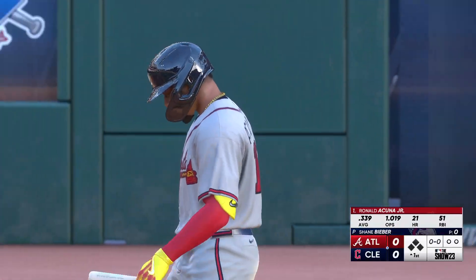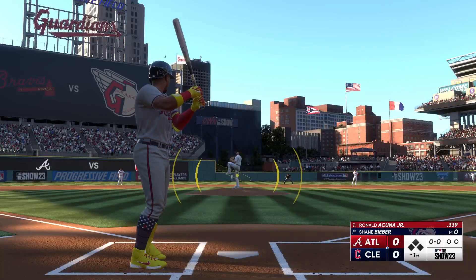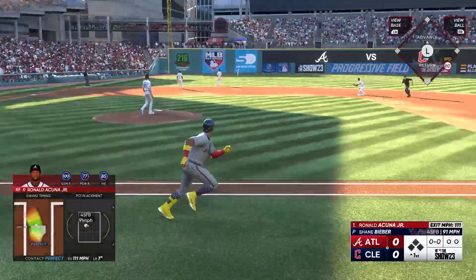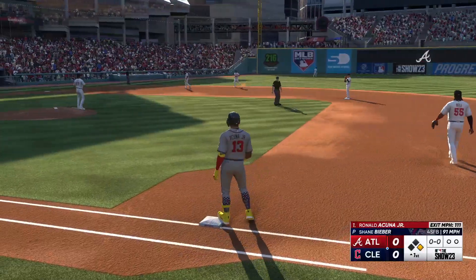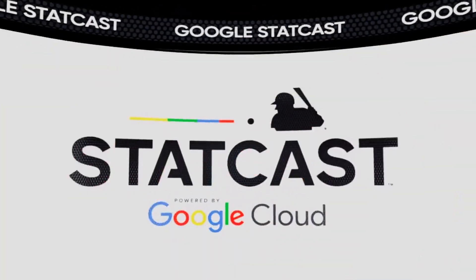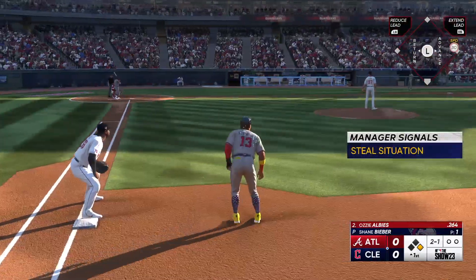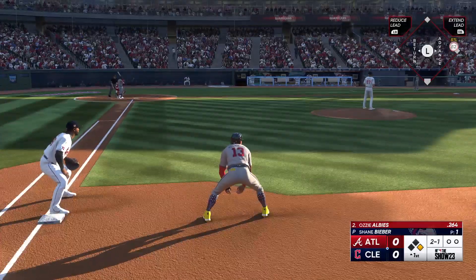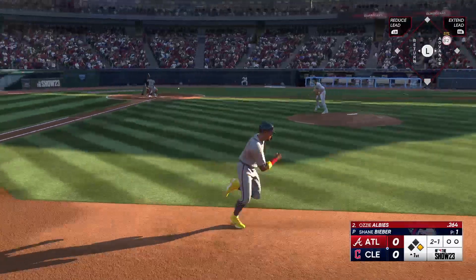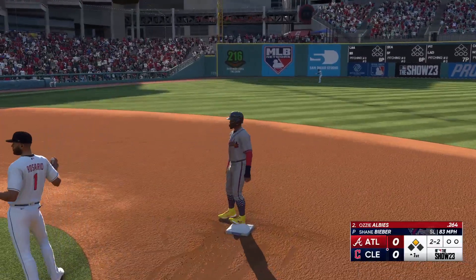And here is Ronald Acuna Jr. He deals. Hard hit, left field, base hit. Man aboard on the leadoff single. That ball was absolutely ripped — 111 off the bat, and I'm pretty sure it started to whistle after it left the bat. These are the moments we appreciate when we can look at StatCast and just see exactly what the data is. Always so much fun to see what numbers pop up.